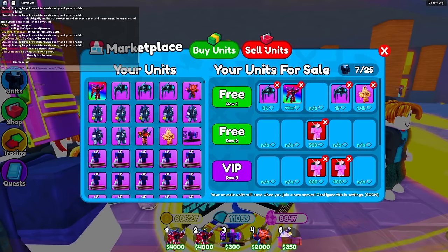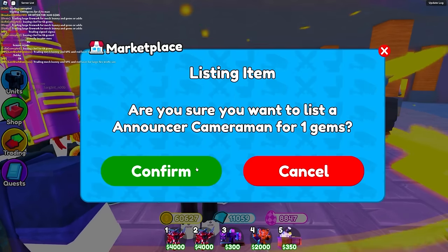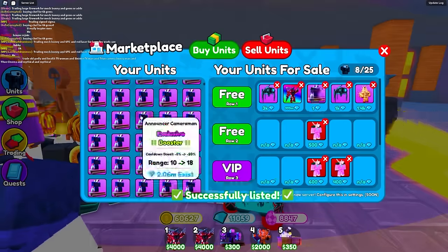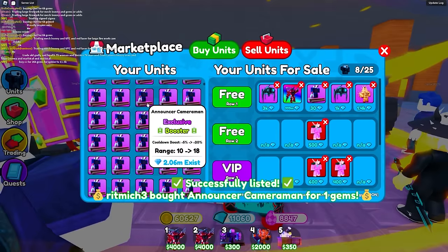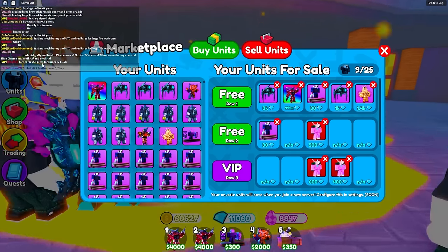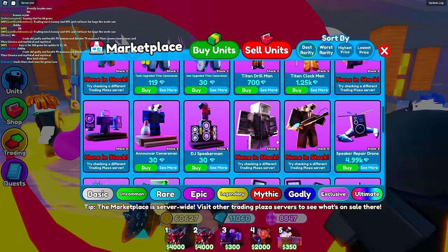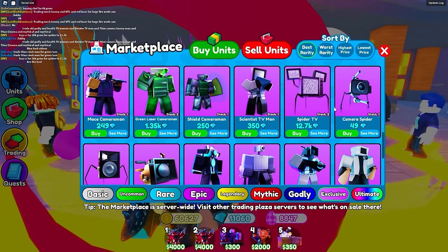Let me look in the shop real quick. I'm gonna sell a unit for one gem — and someone actually bought it! So that's easy gems. Someone's buying CC — corrupted cameraman, I think. Let me look at other units. There's a speaker repair drone but none of these trades look good to me.